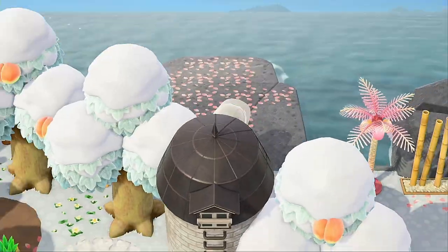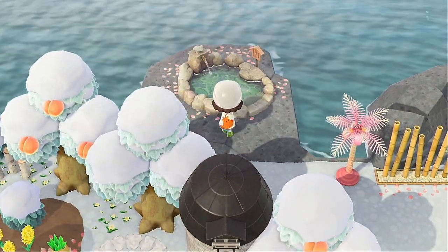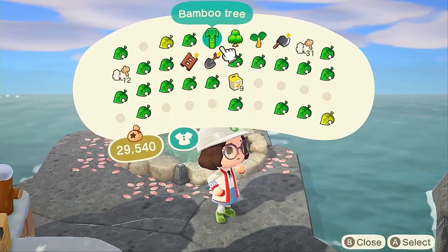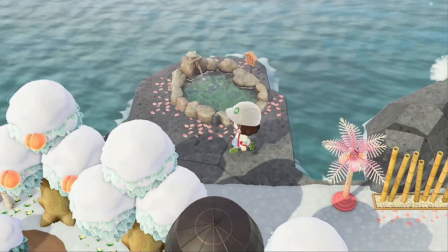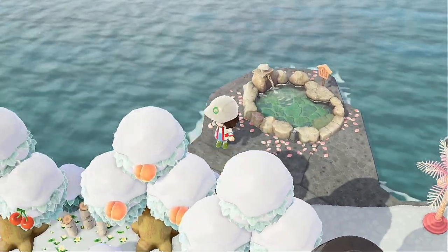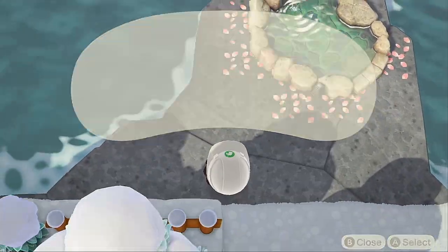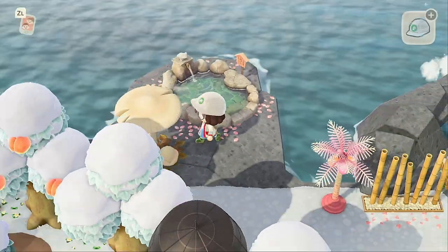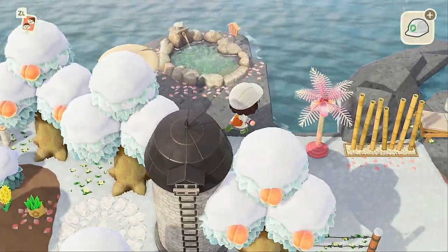That thing really eats up space. I continued my addiction of putting custom designs underneath objects and put the little cherry blossom petals, which I think is gonna look so cute when I have my island in cherry blossom season. It also gives it kind of a Japanese zen garden inspired vibe — cherry blossoms, you know what I'm talking about.